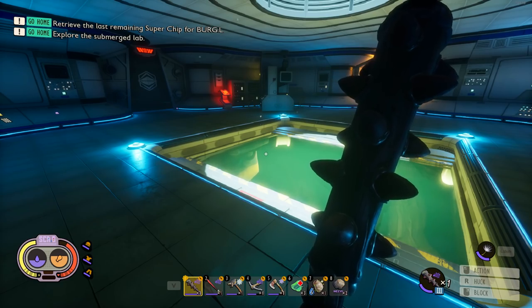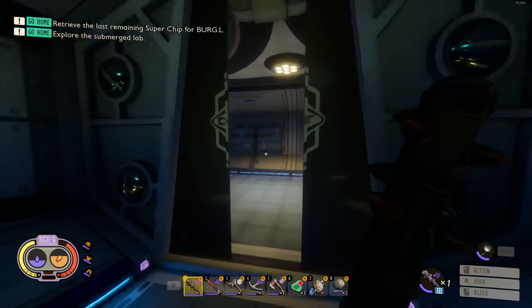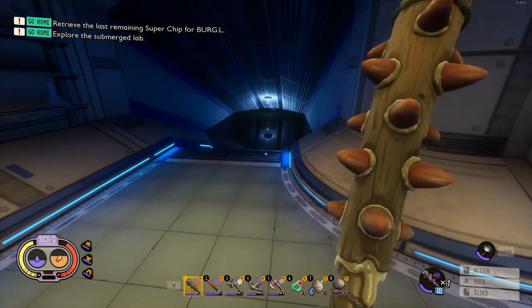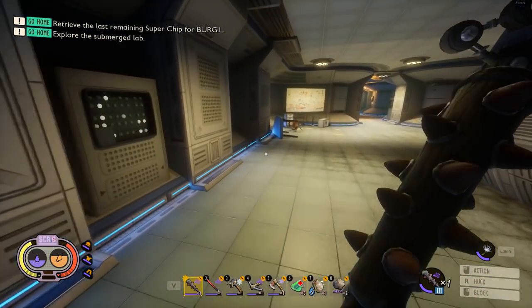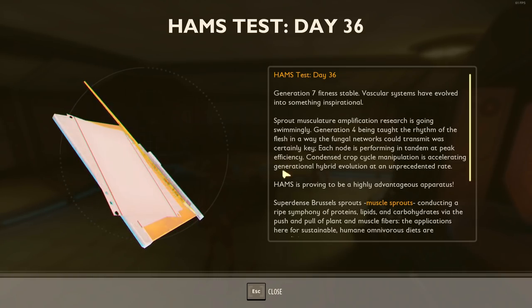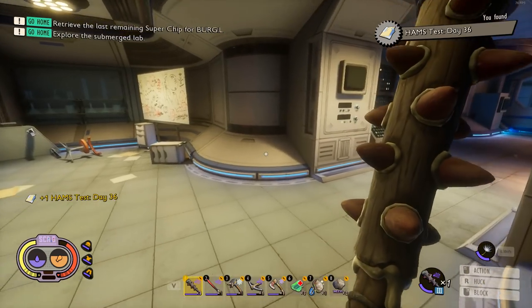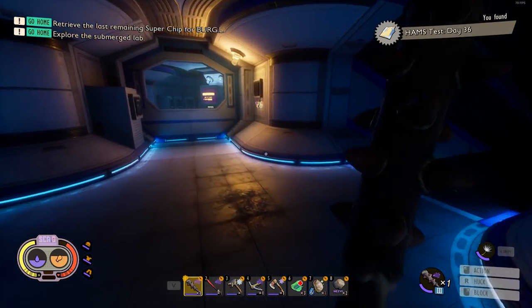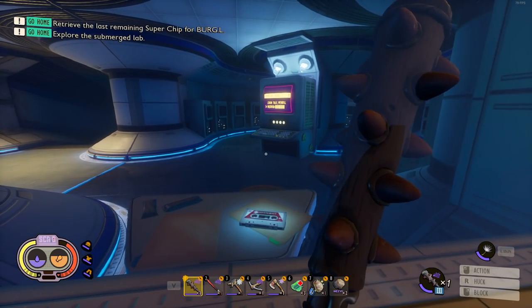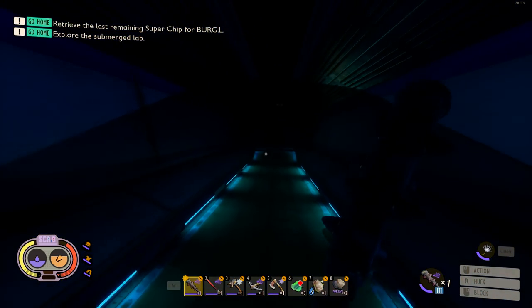Back in the lab — I don't fully remember the layout. We'll just head toward the green rooms since those are the ones we have access to. I need to get to that terminal somehow and I'll figure it out.